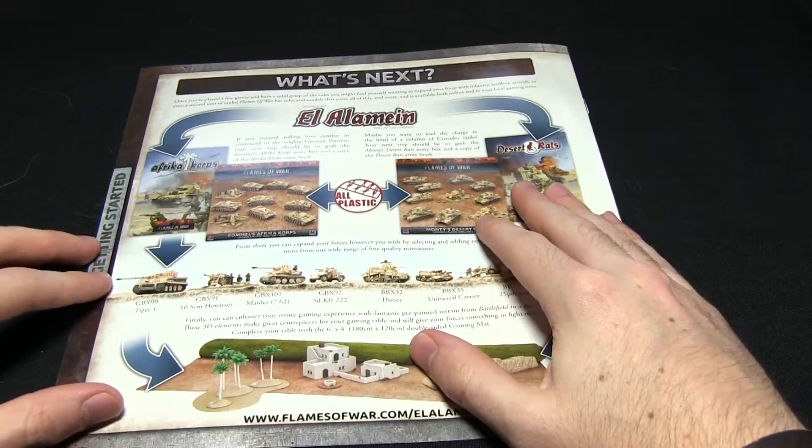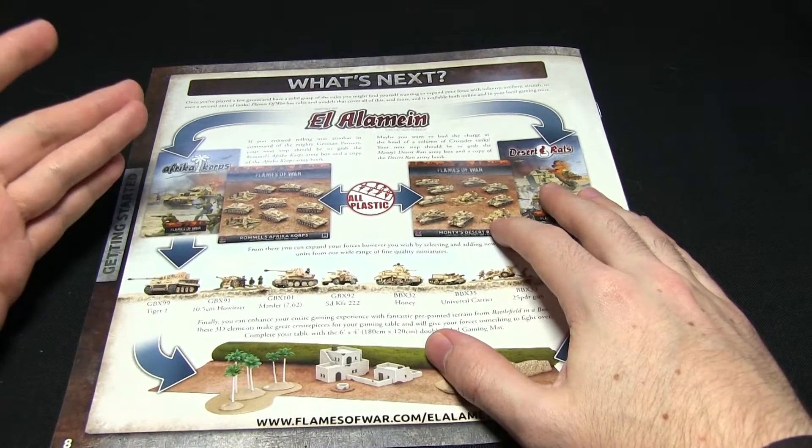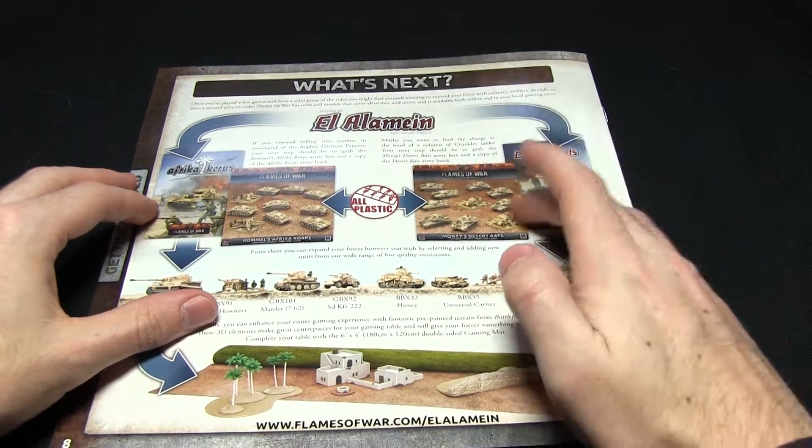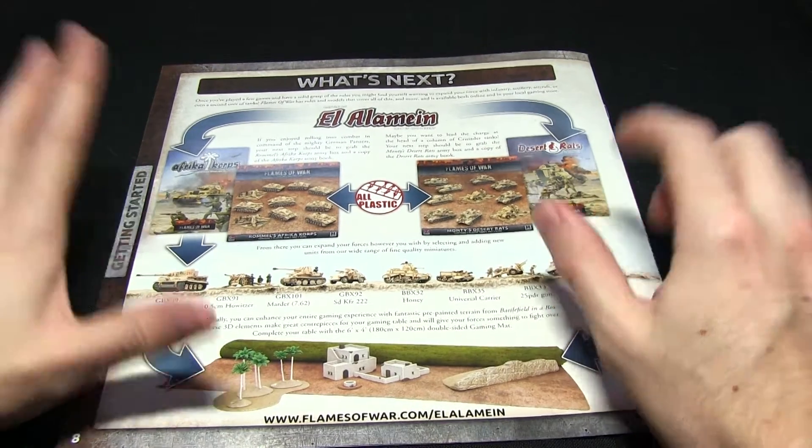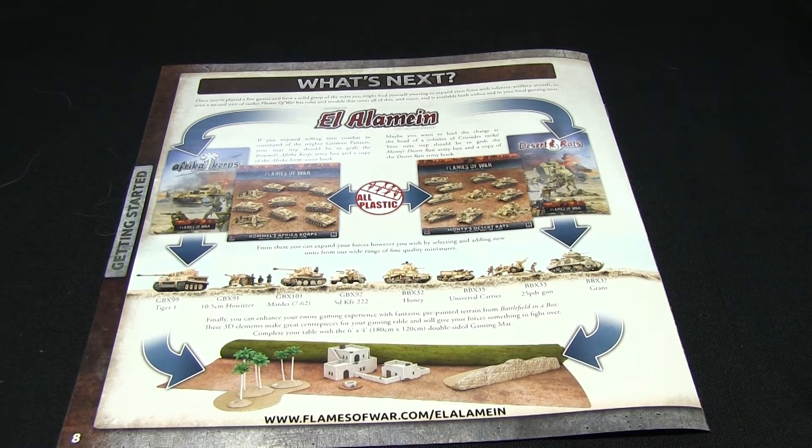On the back page we have some next steps, so you can go for Rommel's Africa Corps or Monty's Desert Rats — a couple of sets you can expand out into. So that's the starter set looked at, let's look at the mini rulebook.